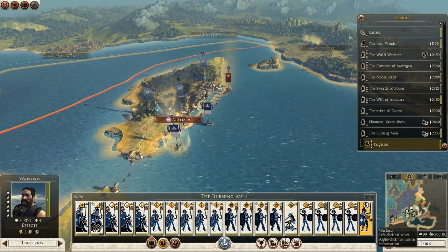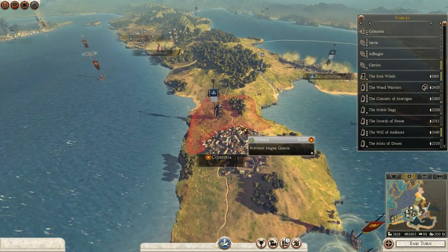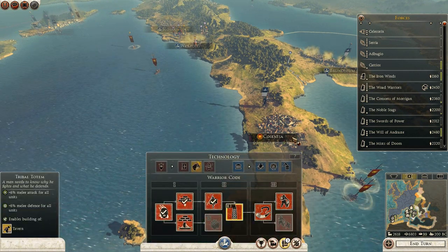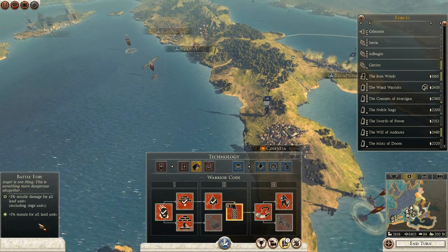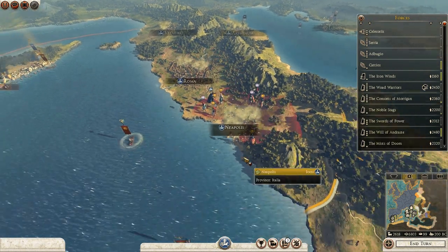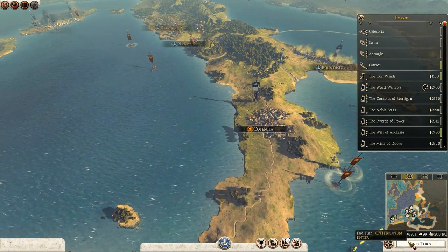We have the Warlord in here. A couple of our Warlords have died now so I'm probably going to start recruiting more at some point, but not this turn - I'm going to move straight on to the next turn so we can declare war on Rome. The tribal totem will be finished in three turns, allowing me to make taverns, which will further allow me to make painted ones - meaning more elite troops, which would be pretty cool.